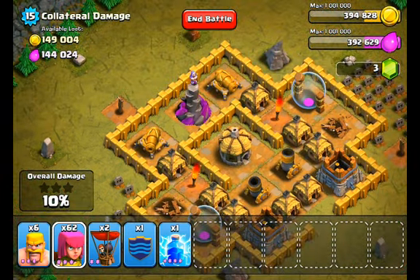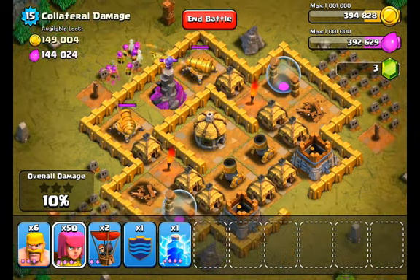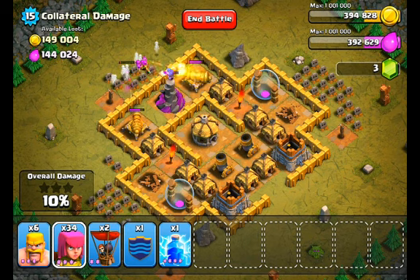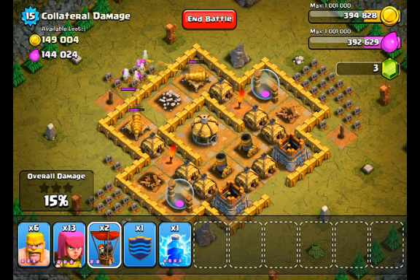Now that that's done, the wizard tower at the top and the two cannons as well as the mortars are gonna be attacking you, so it's gonna take a lot of archers — I used 60 and it barely got me by. Keep dropping them about 10 at a time so the wizard tower doesn't take them all out at once. Just keep doing 10, 10, 10, 10, 10 and it should take care of the wizard tower. Once the wizard tower is gone, go ahead and drop your balloons — there's no air defense so they'll destroy the rest of the village.